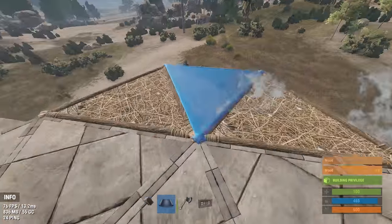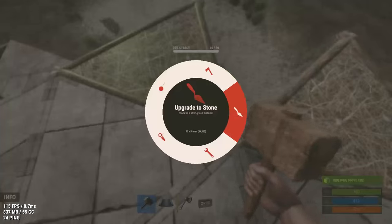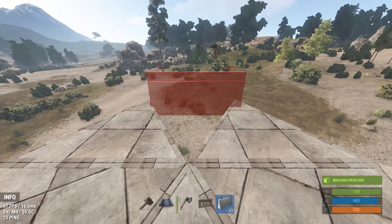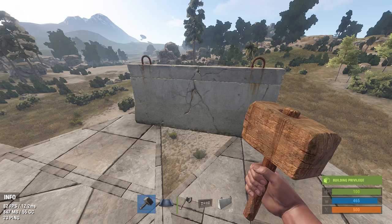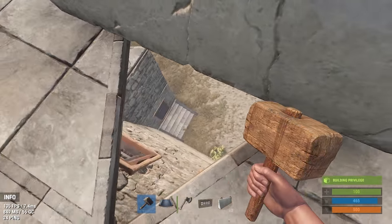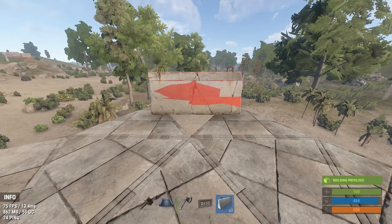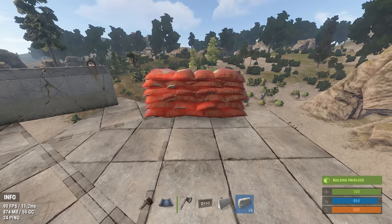I like to use two triangle pieces and a concrete barricade to create a small hole that I can shoot down at people that are hugging the side of my base. But it really all comes down to personal preference — you can set up your rooftop however you want. You can use low walls, sandbags, concrete blocks, and barricades to fortify the roof.